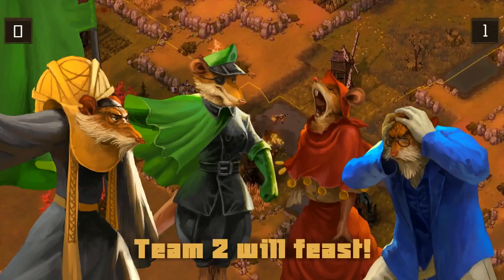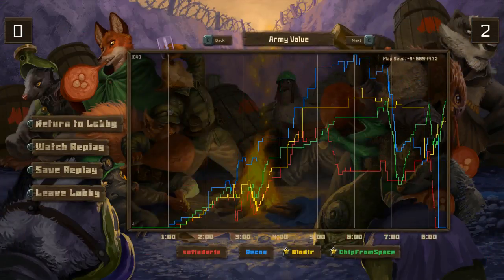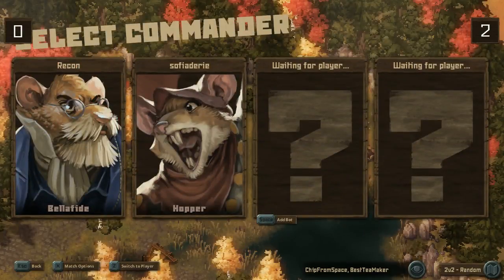And there it is. The Stationary Boar, with aggressive frontline attacks and constant pressure on Sophia and Recon, gets their first win and will be moving on to the next round of the bracket.